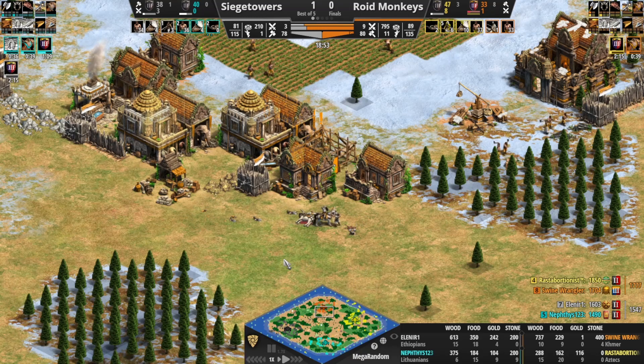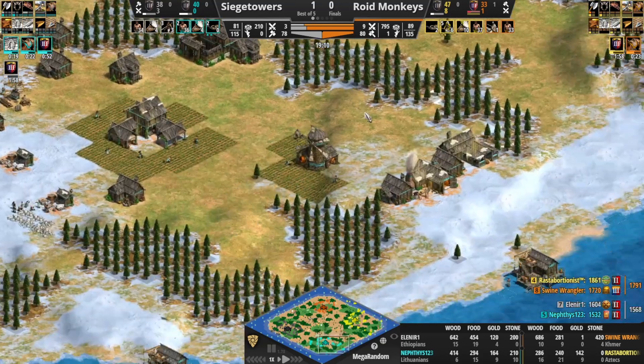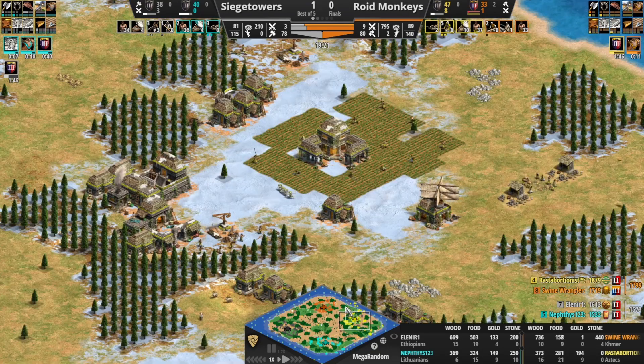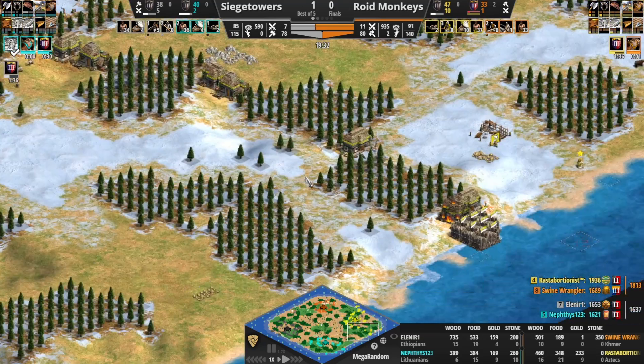Loses that knight. Armor on the way for Nephthys. Nephthys on one stable — going heavy to stone as well, maybe wants to go into Leitis. Actually, what you're up against makes a lot of sense because you're up against two melee units. Leitis could be a nice play here. Here come the Eagles. Second TC coming out for Swine Wrangler.